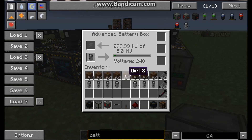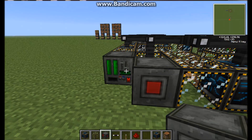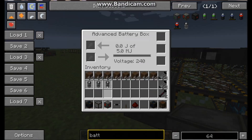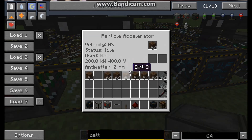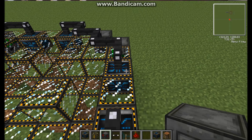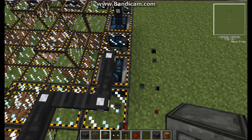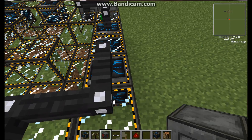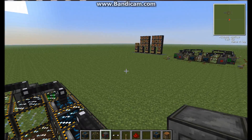In each of the particle accelerators, put a stack of whatever item you want — it will eventually produce red matter. Don't put anything too expensive, because it doesn't speed up the process in any way, it just costs you more. There's no point in putting anything better than dirt, unless you have an abundance of cobblestone or something. Don't go putting diamonds in it thinking it'll give you a 100% chance of getting red matter or anything like that.